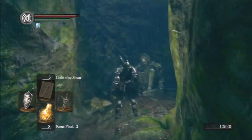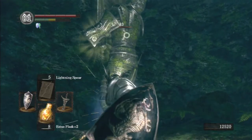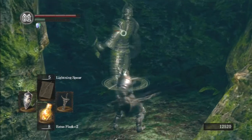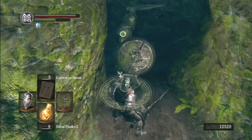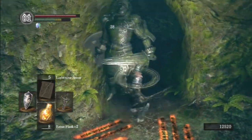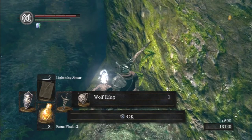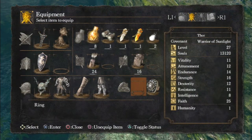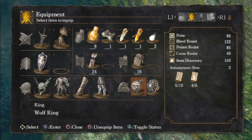Up here guarding things is this soldier. You can run past him and ignore him if you're having trouble, but I'm just going to kill him because he's not terribly hard. What I came here for was this ring - the Wolf Ring. It is an excellent ring and another item I will be carrying on using towards the end of the game.